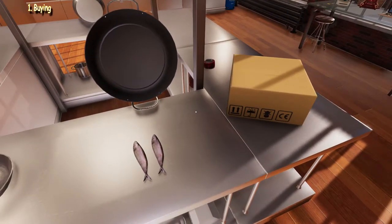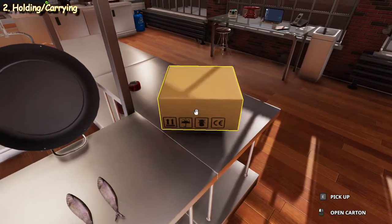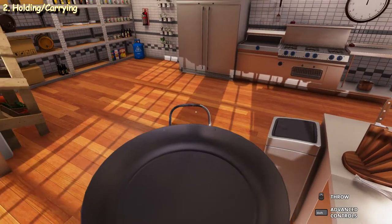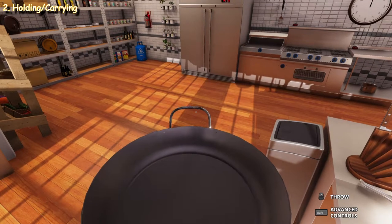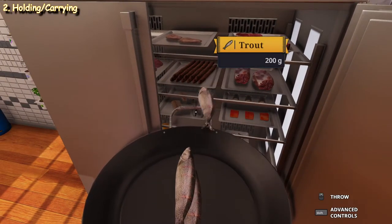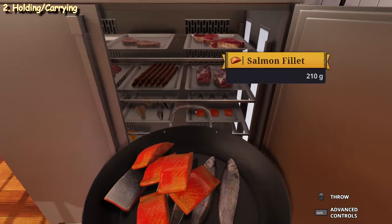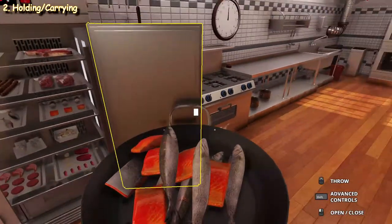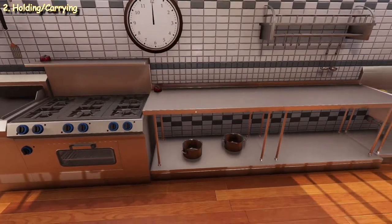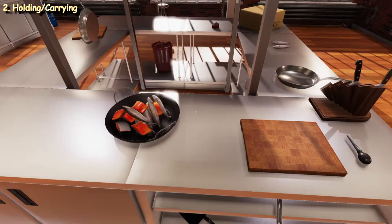That brings us to the next topic: we can only hold one thing at a time — one fish, one box by pressing the E key, one pan at a time. But one pan also means a pan of items, or rather one collection of items. So we hold one at a time, but that includes one container of items. One pan of trout, or one pan of many different things including salmon. That goes for the big pot as well as other containers such as the bucket. As long as it's a container, it can hold numerous other things, as long as they fit in the container of course.